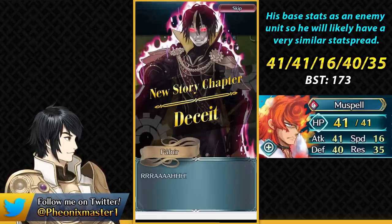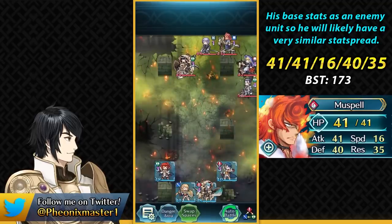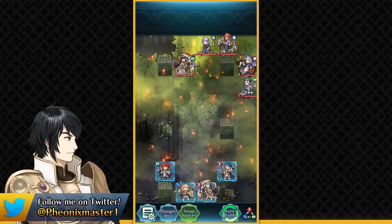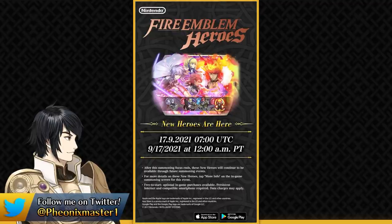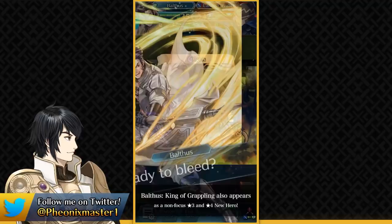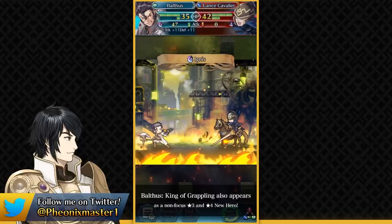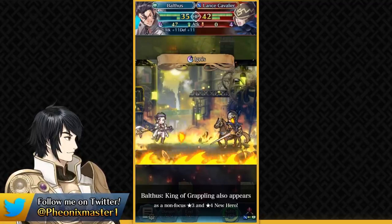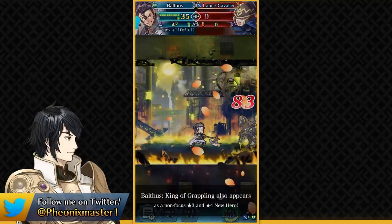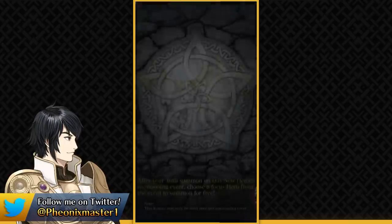That covers the Three Houses Ashen Wolves banner. Balthus is an instant-demote unit — not a 4-star focus. He doesn't even have a preferred weapon; he's just an axe unit. He probably has Brazen Attack Defense based on the sprite showing plus 11 attack and defense while damaged. My boy definitely got shafted — it's really sad. He'll be a Gen 6 axe infantry unit with better scoring BST than Ninja Hana or Byleth. I see him as basically a faster Byleth with his base stats.